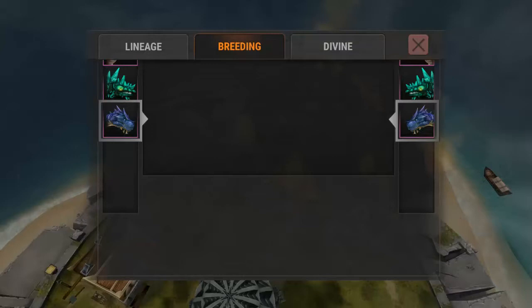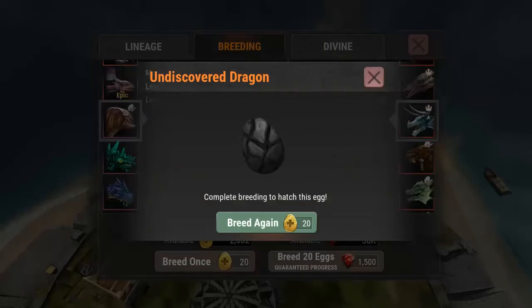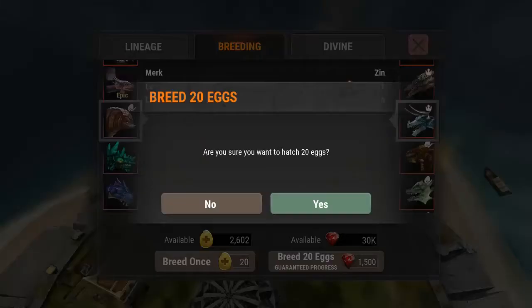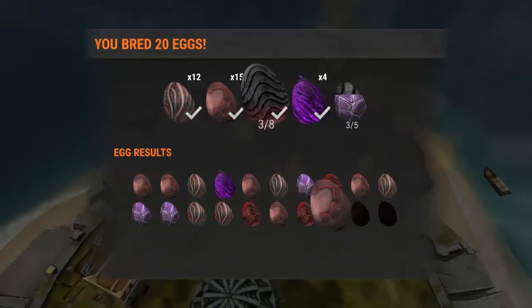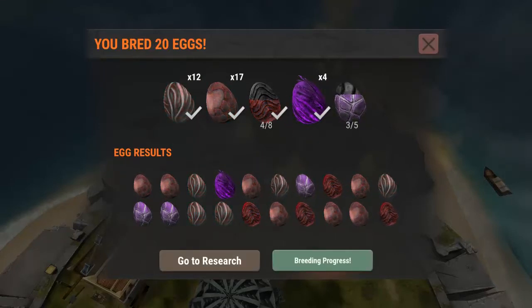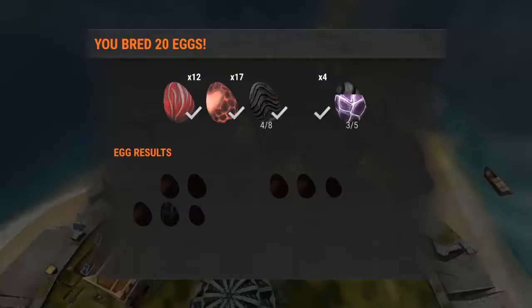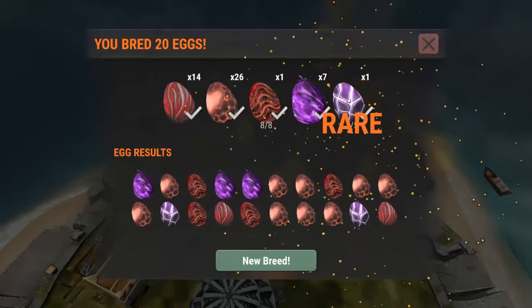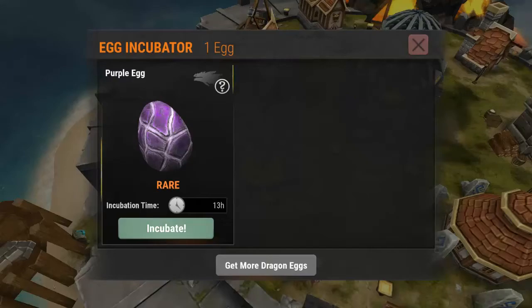Going to cross-breeding — it's a rare, we need five. We've got plenty so we're going to do 20 at a time to try to get it. We got 12 and 17 of the others — four out of eight so far. Let's go again, we need two more... one more... yes, got the rare! Nice!